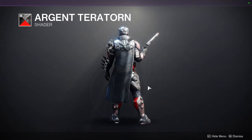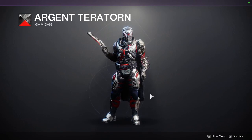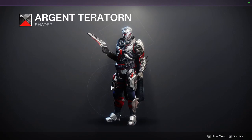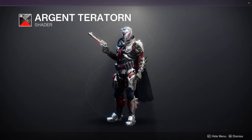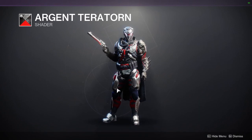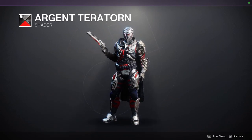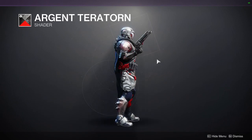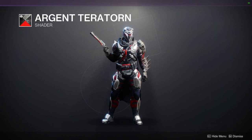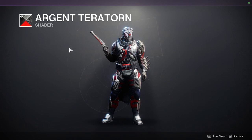For Eververse, we have Argent Territory, one of the shaders that got completely destroyed because Bungie reworked it. The red is there now but it was one of the few shaders that had a color that wasn't on it before, and it was actually really cool looking. Now it's kind of destroyed. I definitely want to go back and see how Argent Territory looked originally — it was basically a really good silver that homogenized all of the armor pieces into one color.